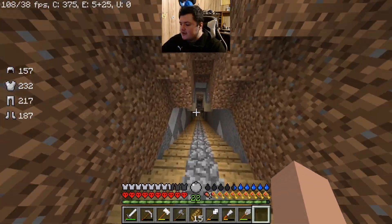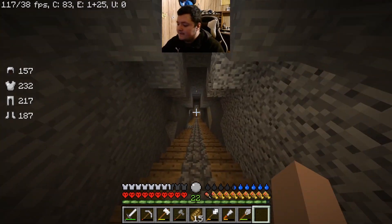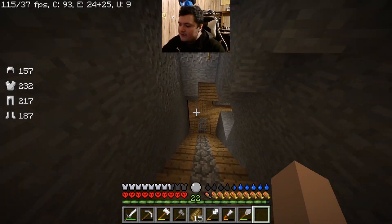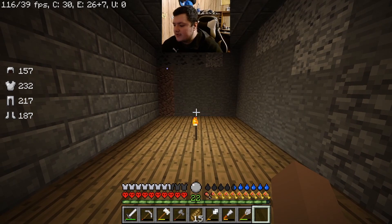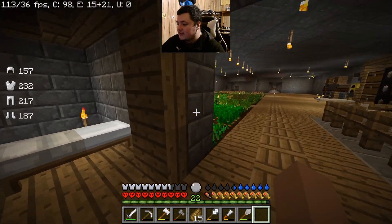If you come down here, this is the staircase all the way down to my underground base. I'm going to start building on the outside, because I think underground bases, while they're cool, they don't really show any progress. Over here to the right, this is where I'm going to put my enchanting table. And over to the left, this is where I'm going to put my bed and stuff — I still have to work on it.